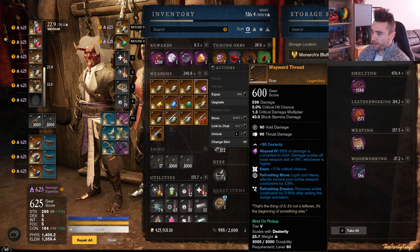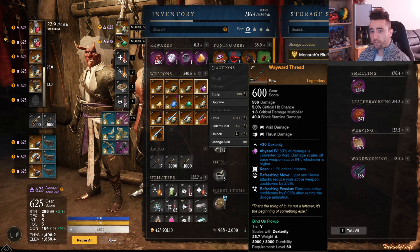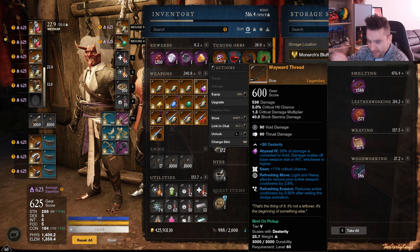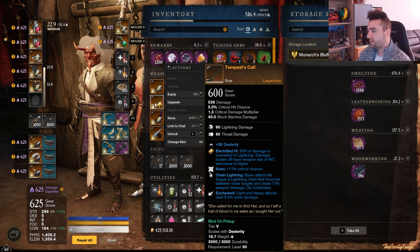Moving on, we have the Wayward Threat — Keen, Refreshing Move, and Refreshing Ovation. Also a pretty decent all-around bow; it's essentially a slightly worse version of the Inherent Truth. This one drops in Tempest from Isabella's midway fight — I believe it's the final Isabella encounter that isn't the final boss. Then we have the Tempest Call — Keen, Chain Lightning, Encharted.